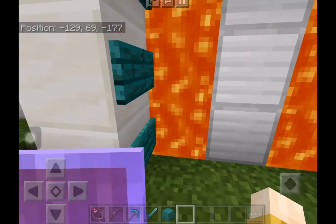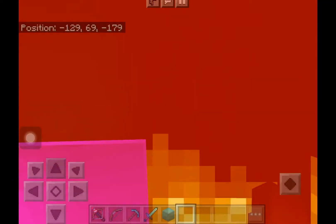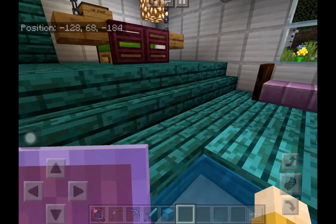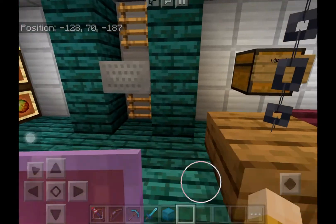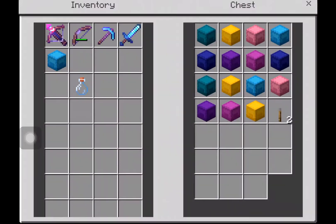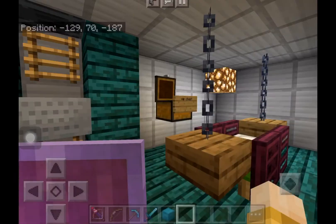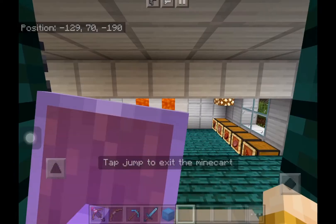And here is the iron estate, with lava. Yes, lava — but it's cool to cool down. A hammock with a VIP chest, and these VIP boxes, and a VIP key for very important people.